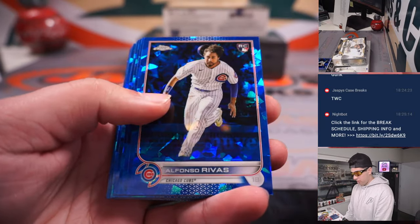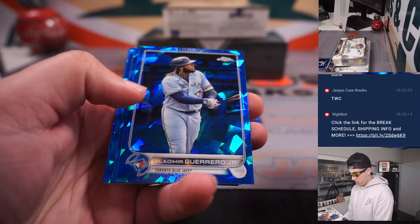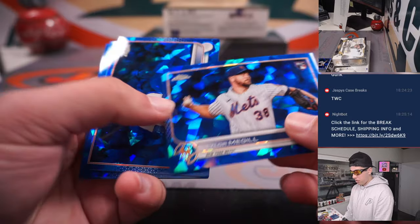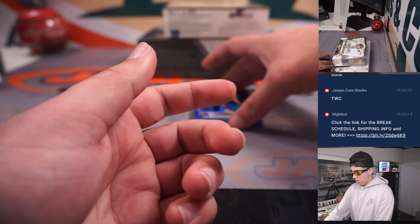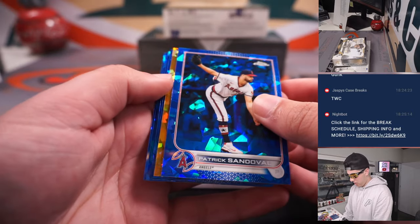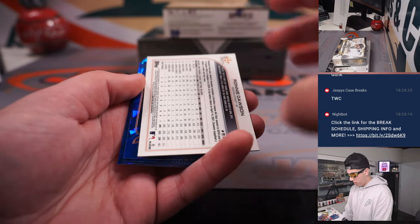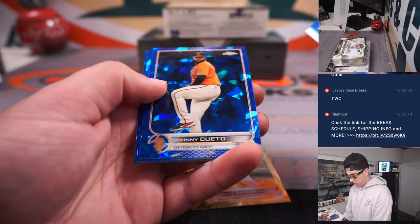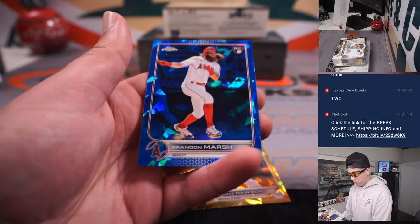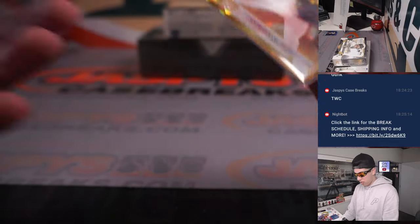Maybe we might get a bonus. Bonus parallel would be cool. Padres — Sheets, Vladdy, Tygen Gill. Dodgers, moving on. Looks like we did get a bonus parallel here for Houston — Ronnie Dawson, rookie, gold, 4 out of 50, going to Houston. That's John with a main spot. Brandon Marsh — sleeve up that Brandon Marsh. So we did get a bonus parallel in that box. Pretty nice.